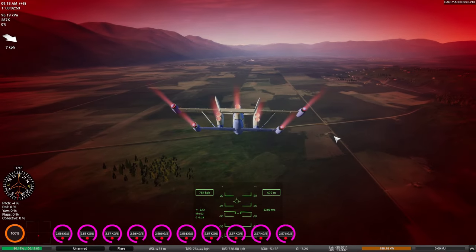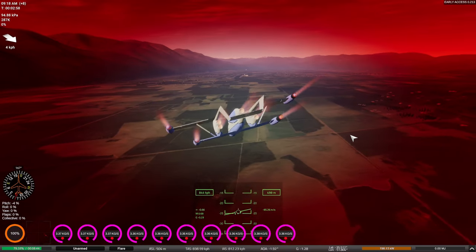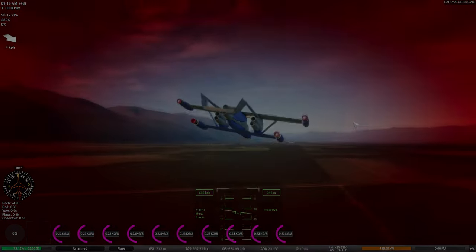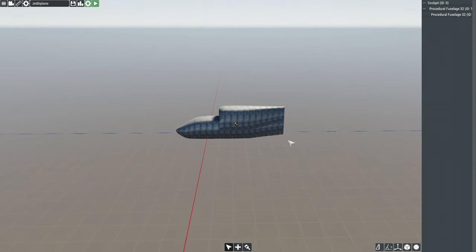We are probably about to crash here because I have absolutely no control of where we are going. We've got to try — oh no! Hello everybody, my name is Will and welcome back to Fly Out.